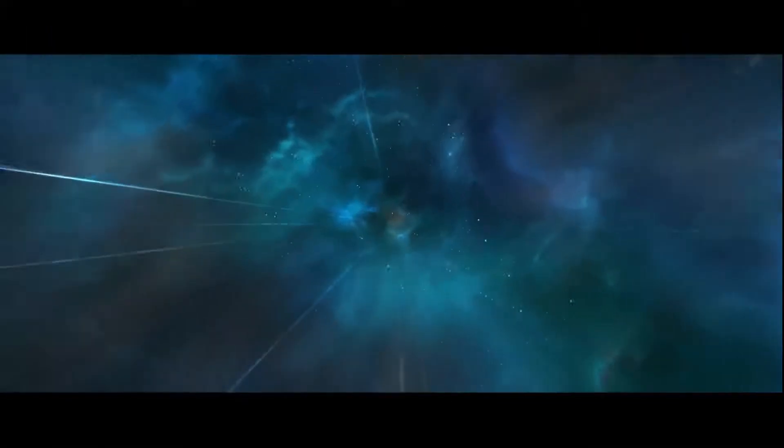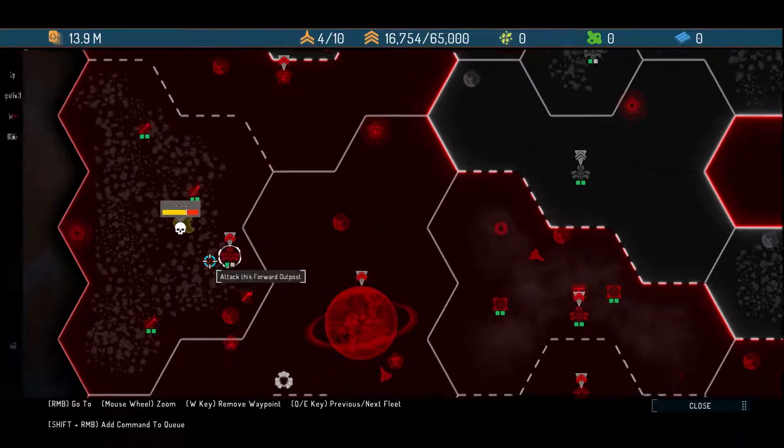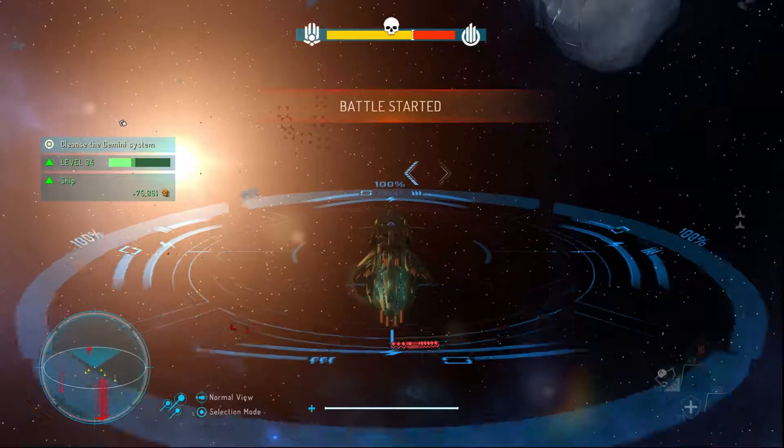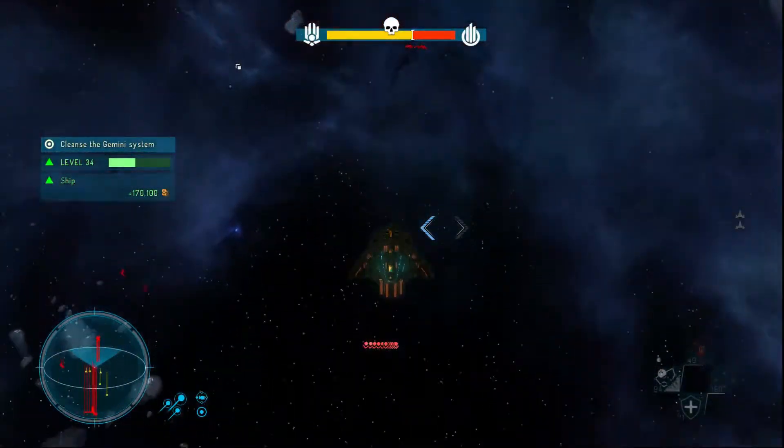I'm just doing that just in case — I don't know if it's still glitching. Let's go ahead and do that because I want my fleet to come back in. The zone is ours. Let's go ahead and jump — all engaged, and right there. I think this is the zone I wanted to take over, right? Yes. So where are you — down, straight behind me pretty much.